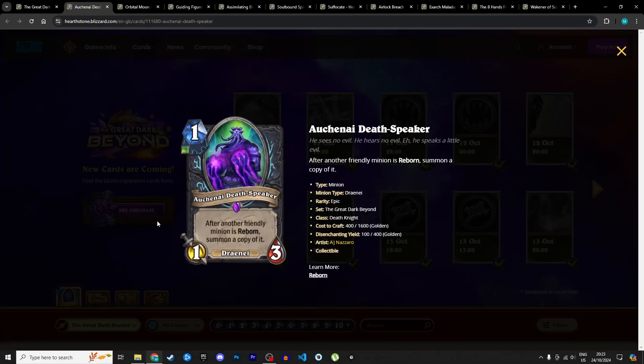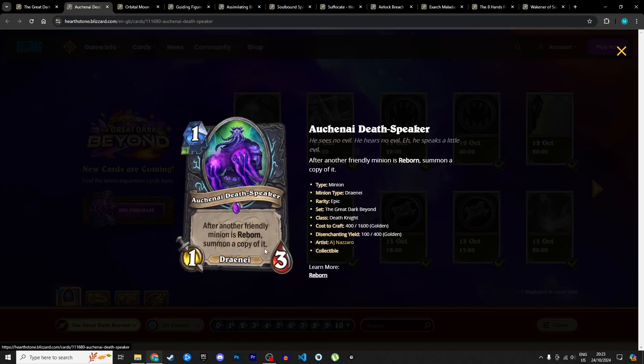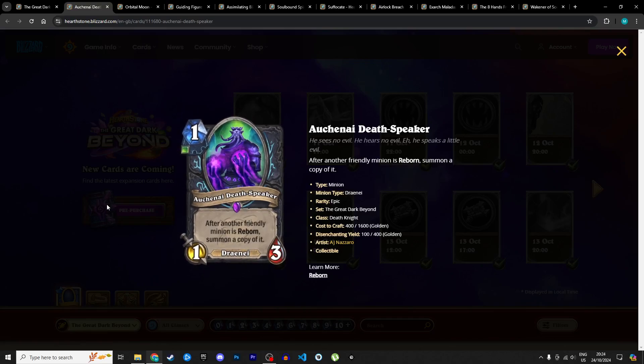Starting with Death Knight, we have a new Draenei — the newest tribe in Hearthstone. It's a 1 mana 1/3 with 1 unholy rune requirement: the Aachenite Deathspeaker. After another friendly minion is reborn, summon a copy of it. So if you have a reborn minion on board and it dies, it's gonna summon 2 copies instead of 1 with 1 health remaining. This is a premium static minion and Death Knight has a bunch of good reborn minions. I'm giving this 4 stars in Standard and 3 in Wild.